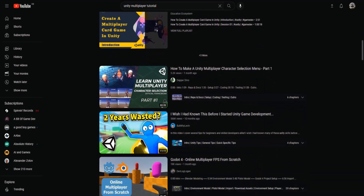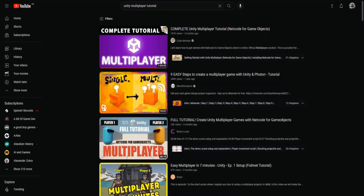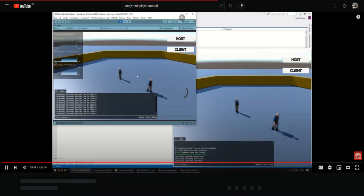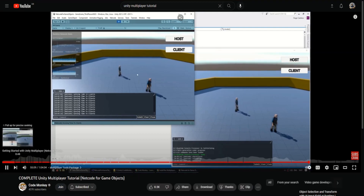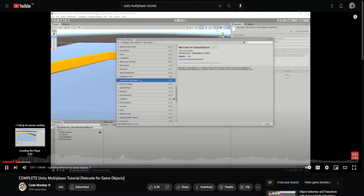I will not be going over the code of how I achieved this in this video as this is not a tutorial, but if you're interested in adding a multiplayer system to your own game then I would recommend Code Monkey's videos on Unity's multiplayer service. I'll link some of the videos in the description below.